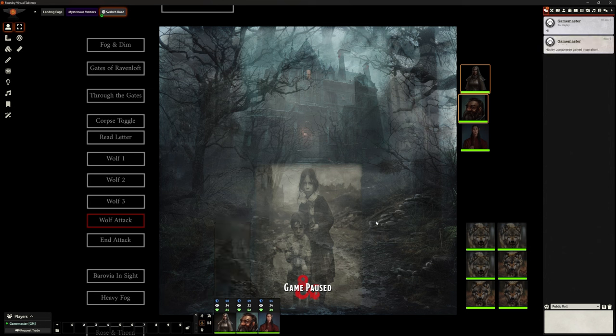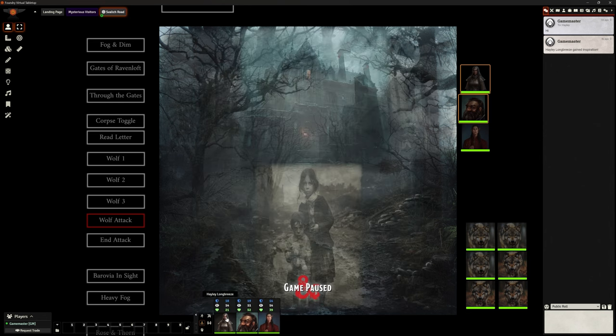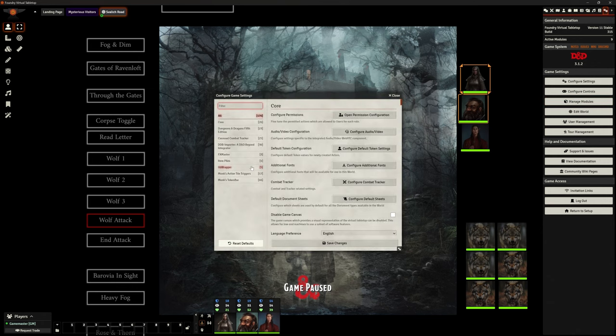After saving, you can see the color changes at the bottom: blue for armor class, green for hit points. You can customize that to your liking. We can also add inspiration from the right-click menu — Hayley now has inspiration, shown in the top right of chat, and it appears on her character sheet at third level. Double-clicking a token opens the character sheet. You can individually set movement per character — for example, giving Hayley free movement even if everyone else has no movement.